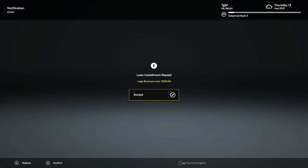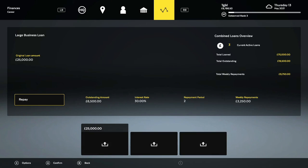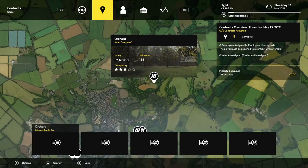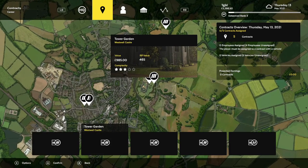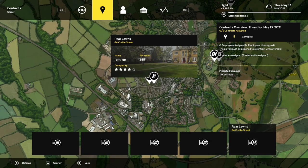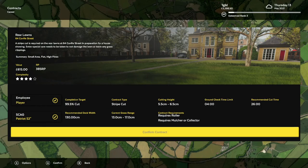We paid back our loans, so we only need to pay back 18k. We're going to repay one of our loans here, so next week we only repay 6,500. Going back to look for hopefully 64 Coveville Street — hey, there it is! It is a stripe cut, but we are going to handle it and get that last valuable.